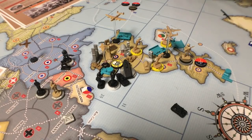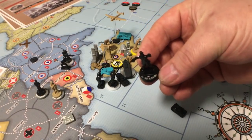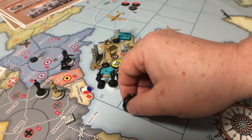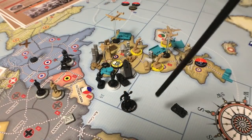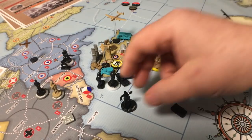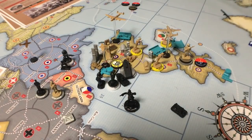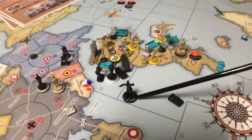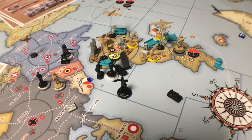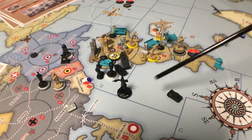There's only one more unit — the Brandenburg Commando. I misplaced my chip so I'll use this figure. They were airborne and Marine infantry, working like British commandos. They attack at two, defend at two, move one, and cost only three IPP — same cost as regular infantry — but they can function as either a Marine or as airborne infantry. That's pretty cool.